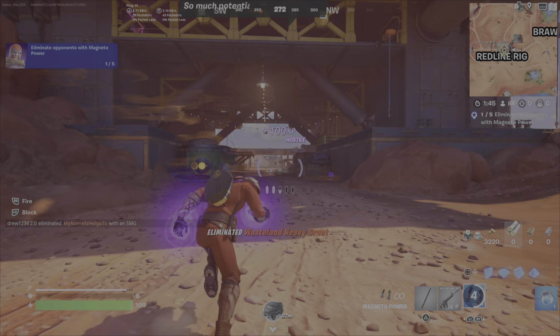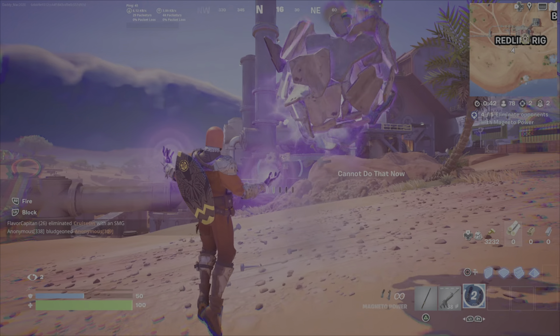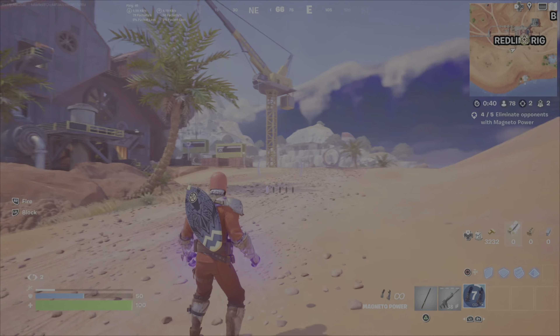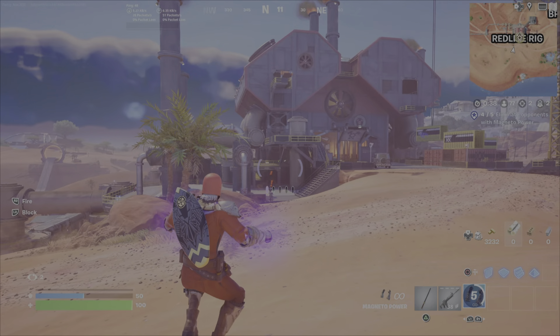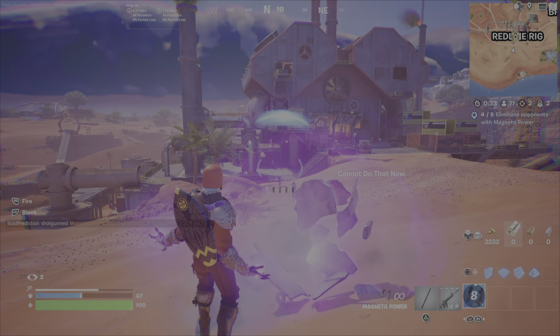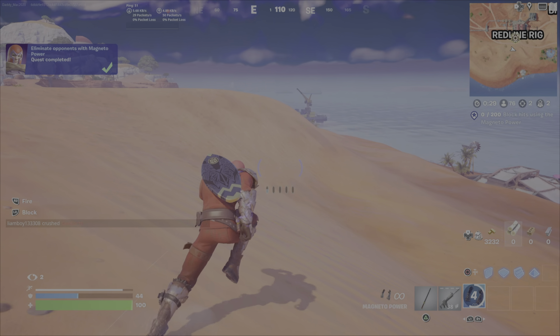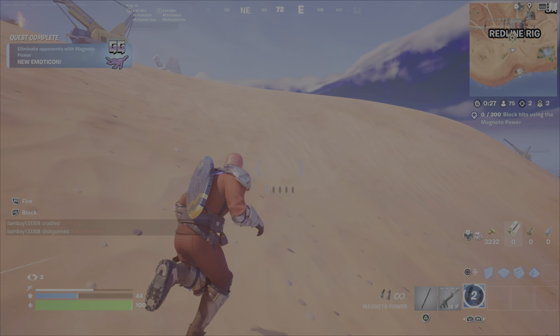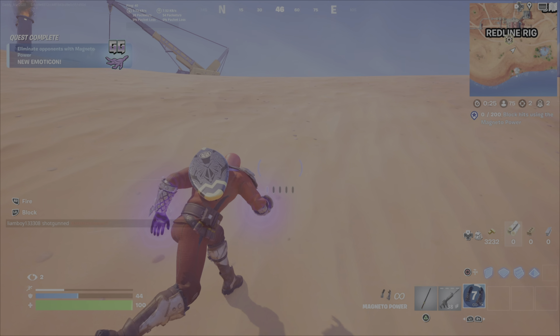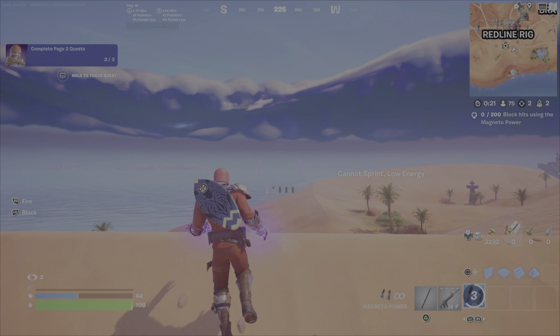When using the Magneto Power, fire is R2 and block is L2. I just want to highlight that these guards are really useful for getting this challenge done — and even a boss. The boss can become a little intimidating, but once you attack one of these guards, they'll all become hostile and come towards you, and you can just start blocking.